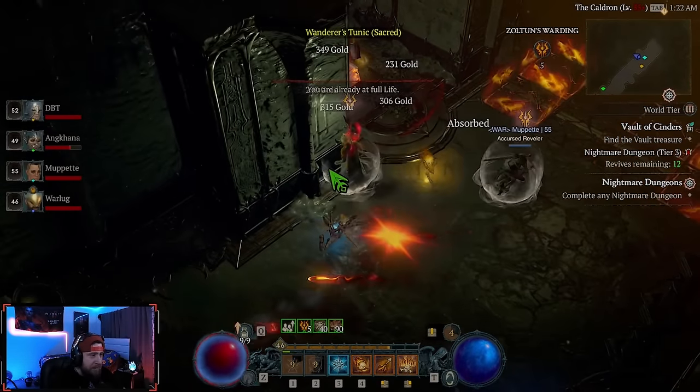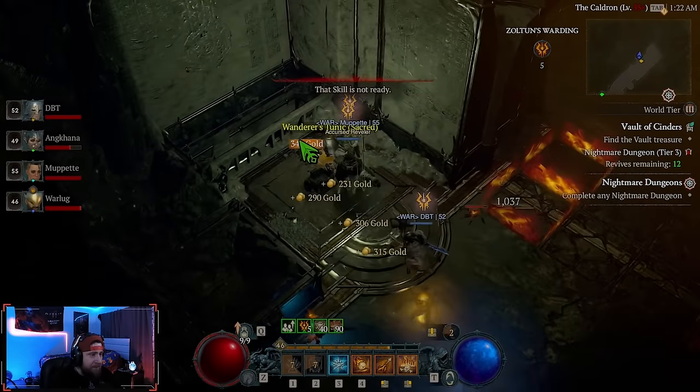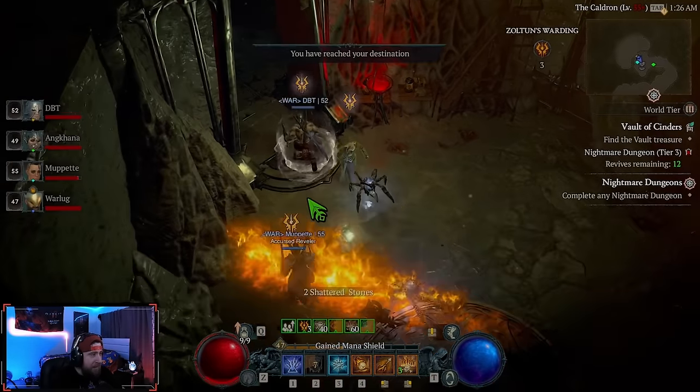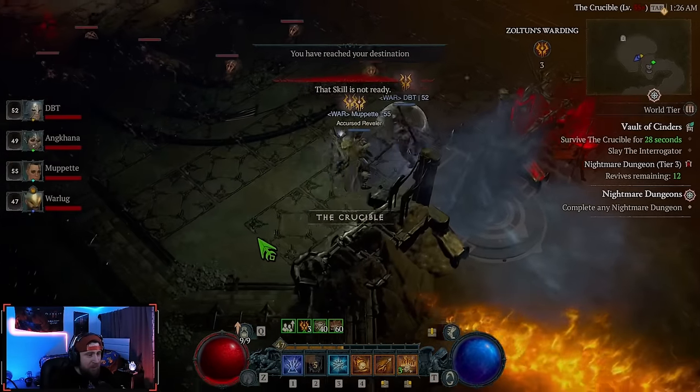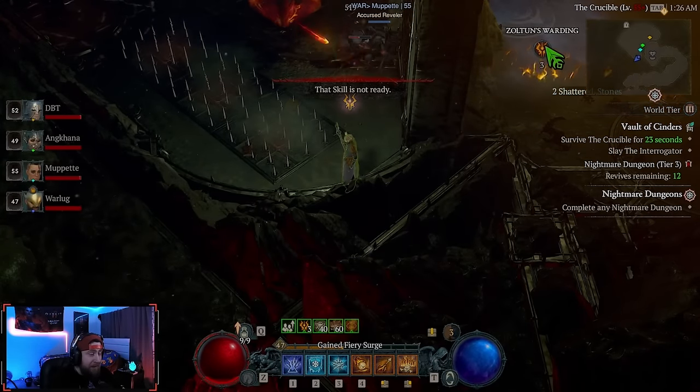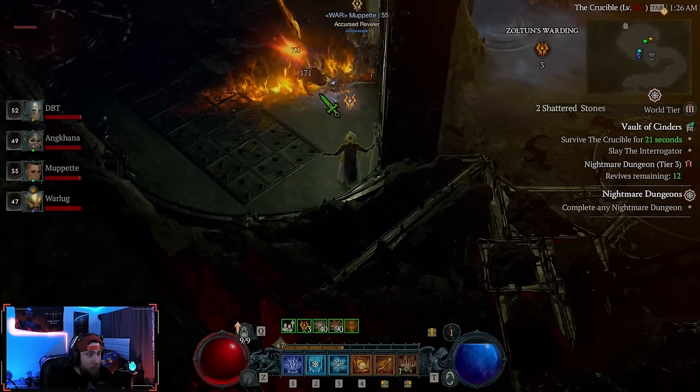We got hit and lost one Warding charge — that's a bummer. So now we're at five out of six. We're approaching the end now and going into the boss fight. There are a lot of traps in here too, so you still want to try not to get hit — traps in the boss area also take away Warding charges.